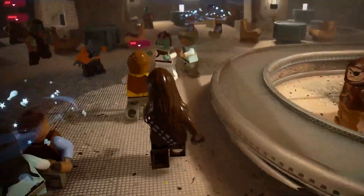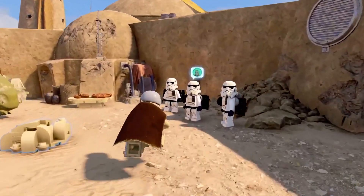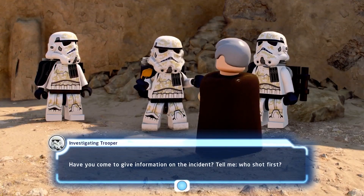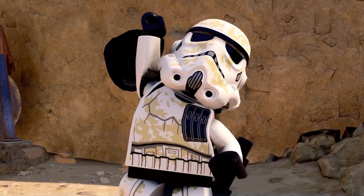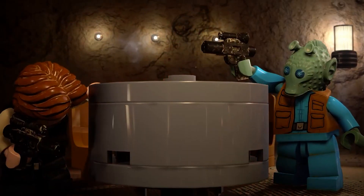You can start a cantina bar fight old Lego Star Wars style, and it seems like you can also go on longer side quests. Here the stormtrooper asks Obi-Wan the age-old question — who shot first — and then I guess it's up to you to solve the riddle, solve the mystery. A lot of fun stuff coming.